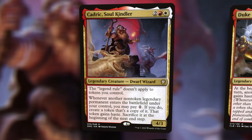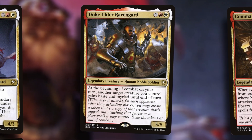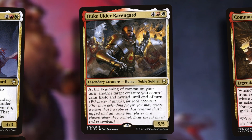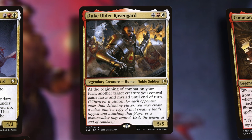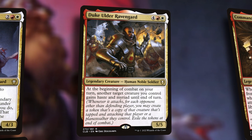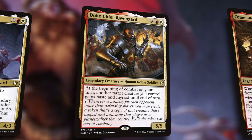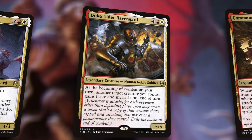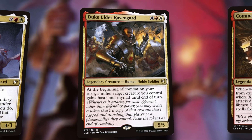If we combine that with Duke Older Raven Guard — at the beginning of combat, we give something haste and Myriad before we declare them as attackers. Myriad cares when you declare it as an attacker; it's kind of like it splits into ghost versions and you attack everybody. Look how well that combos with Kadrick: we make a copy of some legend, Duke Older gives that thing Myriad, now we've got a Myriad token copy swarm going at someone. We don't care if the first one dies because we're going to sack it anyway — we get major effects that way.